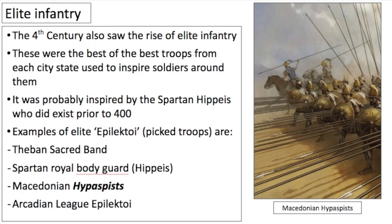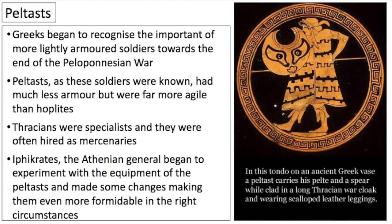We have the rise of elite infantry, inspired by the Spartan hippeis who existed prior to 400 BC and were professional troops. Another example is the Theban Sacred Band, made up of 150 pairs of lovers, alongside the Spartan Royal Guard, the Macedonian hippeis, and the Arcadian League's Eparitoi. The Peltasts, already seen during the Corinthian War, offered a solution to the slowness of the phalanx — lightly armoured troops that could be mobile on the battlefield. The phalanx is very slow; Peltasts are lightly armoured and more agile.